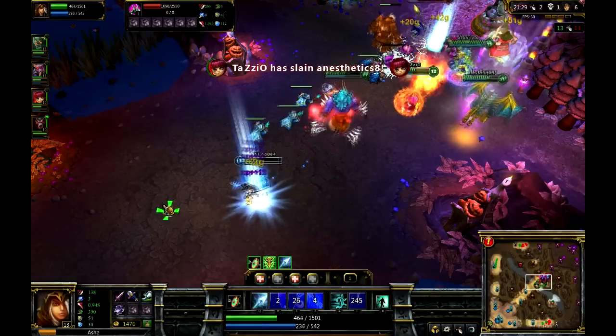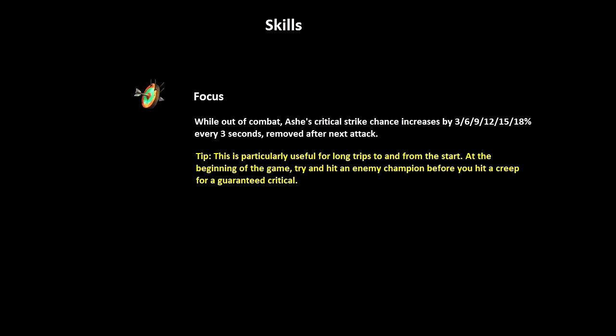We'll start out with the skills now. Focus — this is her passive. Essentially it's just increasing your critical strike chance for every three seconds before you attack. So after you attack, it goes away. It's great for being in lane and just hitting the enemy champion right off the bat.